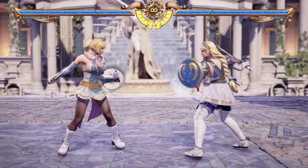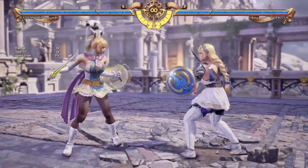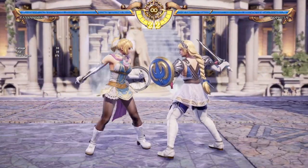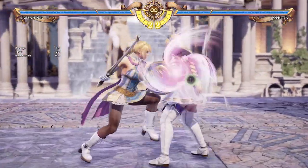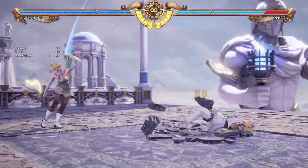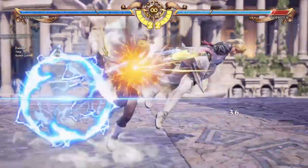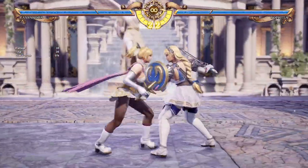Some ways to enter Divine Force: you can use 6A+B, which tracks high. Another good option is your forward back, or 6-4 A+G, the A throw — 50 damage and puts you in Divine Force. You can also use 4B+K, or even BBB, although the move that leads into Divine Force with BBB can be a bit of a telegraphed high, so be a little careful.